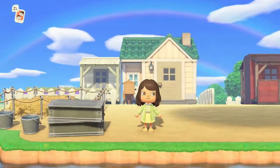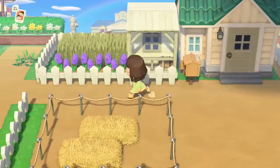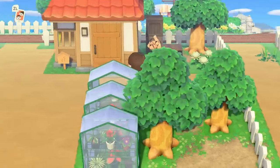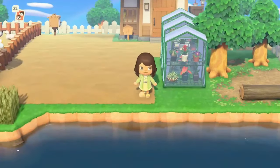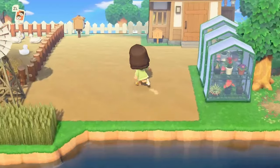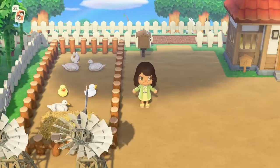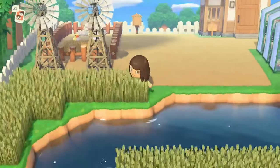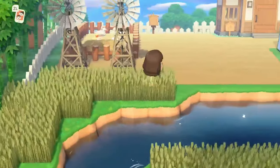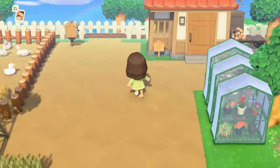I'm going to guess that this is like a welcome center or the post office. I love these wheat fields, they are beautiful. Here we have a little flower box and they're set behind to kind of mimic a greenhouse — I really do love that. We have our little ducks over here penned up, they're so cute. And then I'm going to go towards resident services.